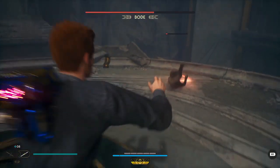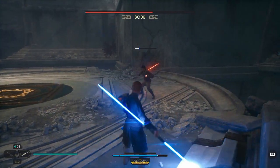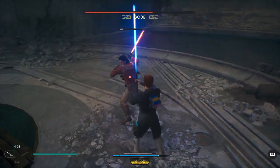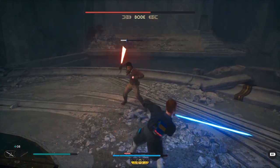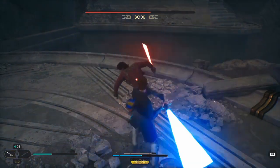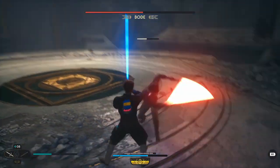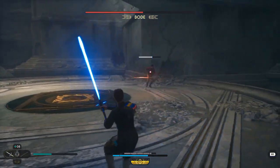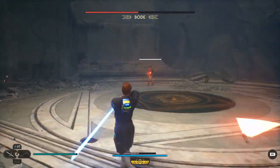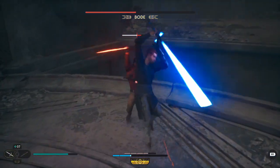There are two unblockable attacks you're really going to have to worry about. The first is his blaster shot unblockable attack — he uses his blaster a decent amount in the battle, and that's another reason why I preferred the Cross Guard stance. There is an upgrade on the Cross Guard stance that allows you to send back a very significant blaster shot — not just the normal one, but an exploding blaster shot. A perfect timed block will send back that explosive shot, dealing extra damage to Bode.